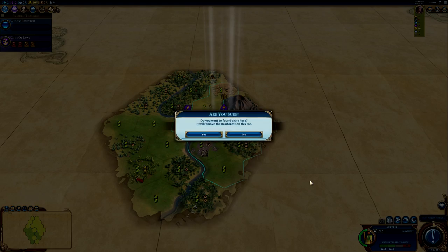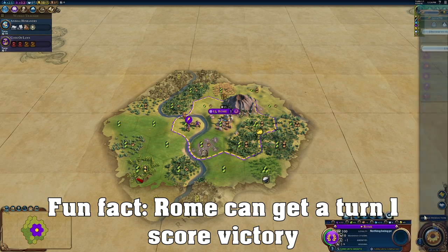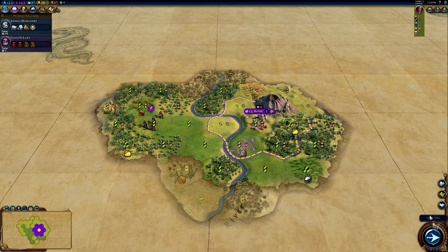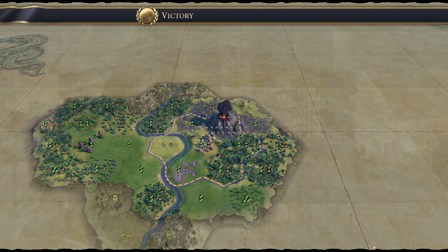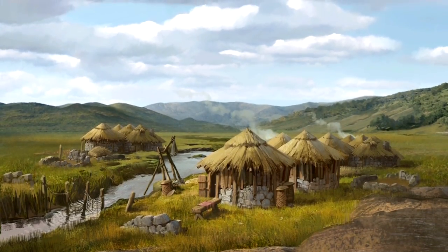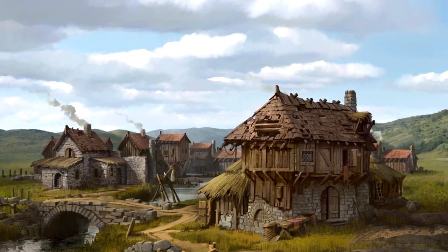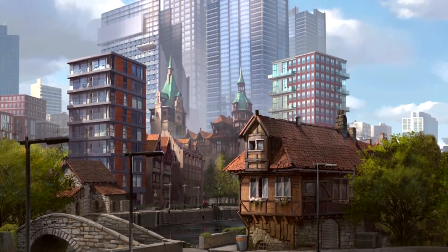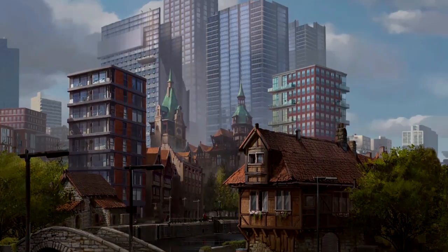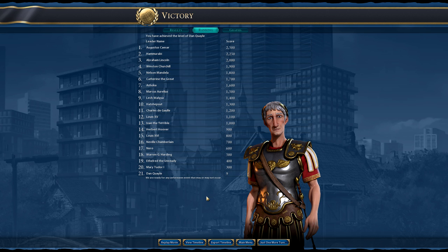The last victory type, and the one that pretty much no one ever plays, is Score Victory. The goal is to have the most points after a set number of turns, and you get points from things such as researching technologies and settling cities. Basically nobody plays Score Victory because it's a very underwhelming one — after so long the game just ends and that's it. There's not really any overarching goal; it's just about having the biggest empire, the most techs, things like that. So if you're very uncomfortable with any of the other victory types you could play a Score Victory, but it's really not exciting and it doesn't do you much good in terms of actually learning to play the game.